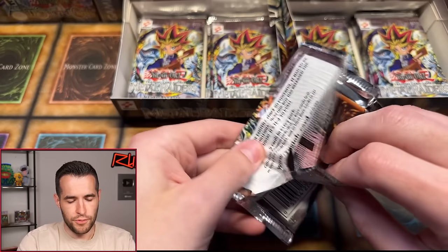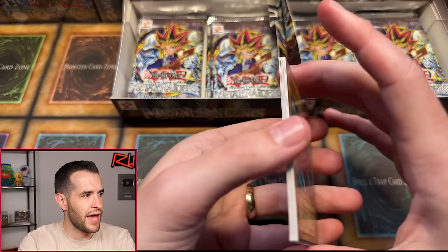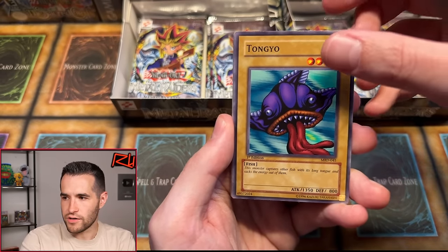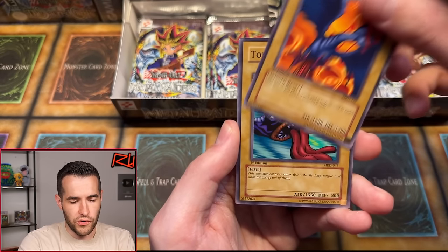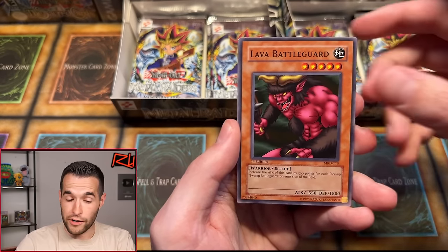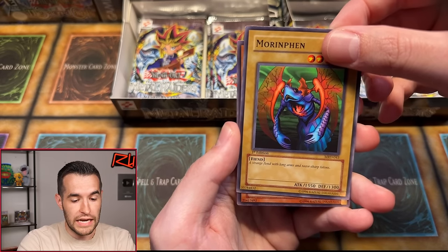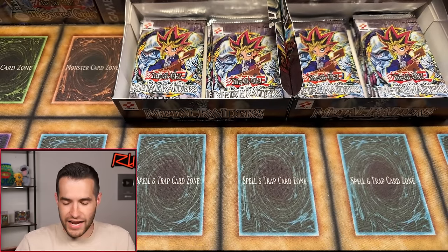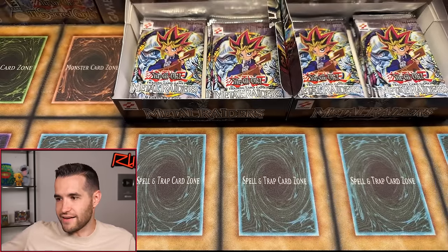Let's pull something big. Tongyo, Swamp Battle Guard, Tremendous Fire, Trent, Blue Winged Crown, Tongyo, Lava Battle Guard — good one — Morinfin. And Dark Elf — that's our third Dark Elf rare. We are pulling a lot of Dark Elves. Not a horrible rare, but obviously not the best one. We're still looking for Witch of the Black Forest. It's a very similar look to the Dark Elf — actually a lookalike if you think about it.